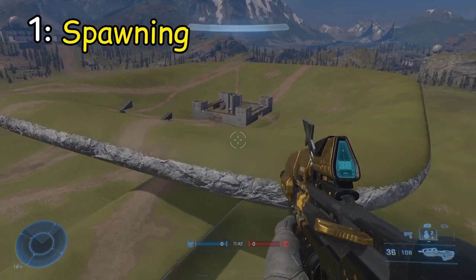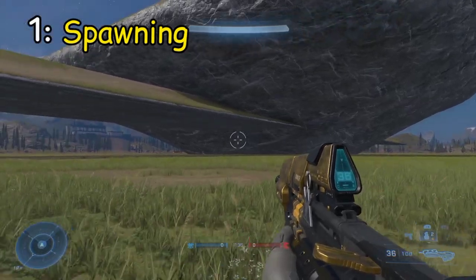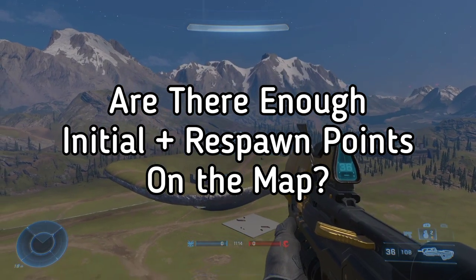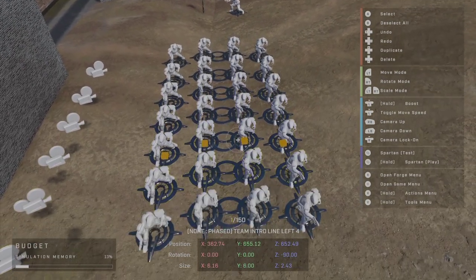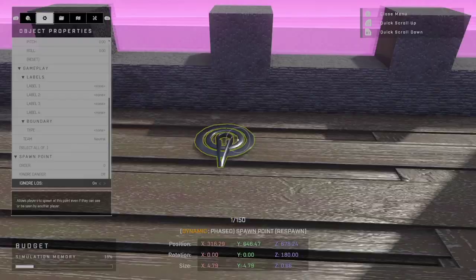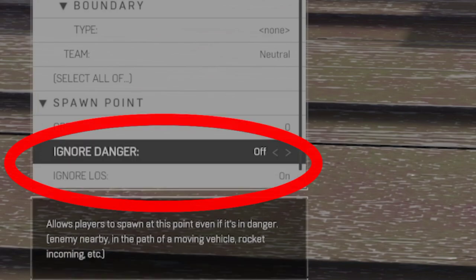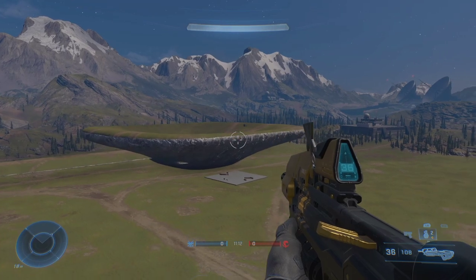How many times has this happened to you? You're playing on a cool looking map and then you die and respawn and suddenly you respawn outside of the map in the sky. Well it could be from a couple of issues with the map. One reason this happens is simply that there isn't enough respawn points or initial spawns on the map. I personally like to fill my map up with enough initial spawns to support big team battle just in case somebody wants to download the map and mess around with it. Another issue is that people won't respawn if there's danger around or someone could see the spawn point. So I personally always have a few respawn points that ignore line of sight just to prevent this issue.